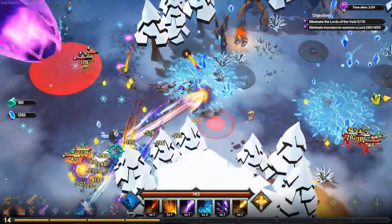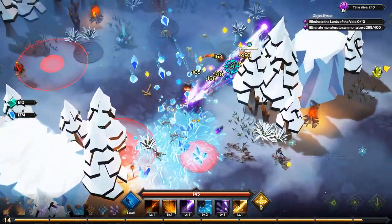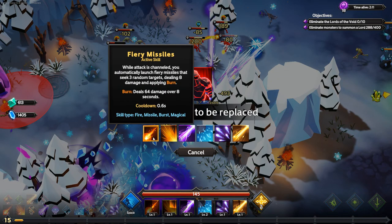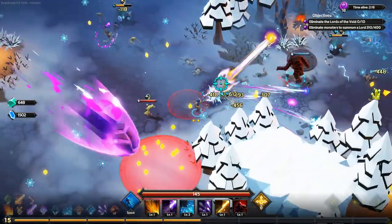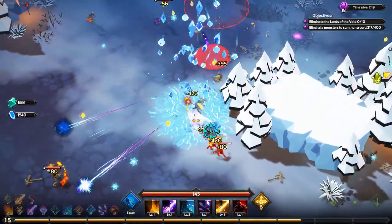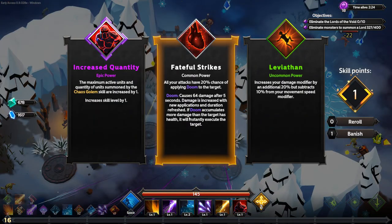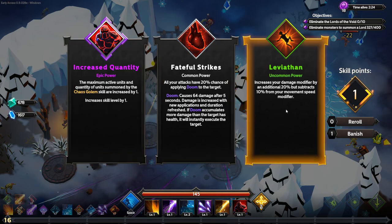The game knows exactly what I want and offers the skills I need. I switch out Fiery Missiles. I picked this character honestly just for the abilities, not the starting skills — those aren't that great. I then take Leviathan: it slows me down by a percentage but increases my damage by twice as much. I need to keep my speed up, but the damage increase is tremendous — watch that mage go down instantly.